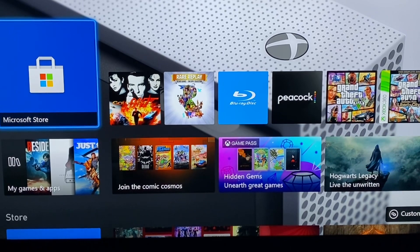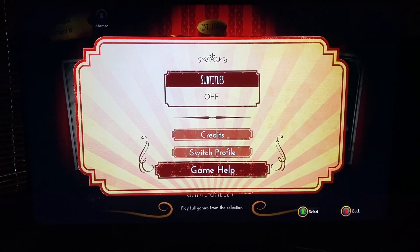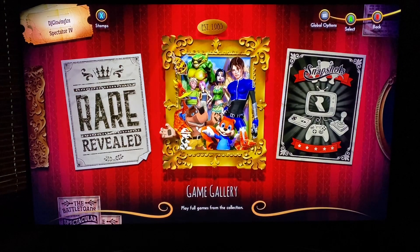But if you had the same problem I had — you open up Rare Replay and it just won't show up. You're sitting there saying GoldenEye was supposed to be in here. Where is it? Where did the game go? It's supposed to be released today.